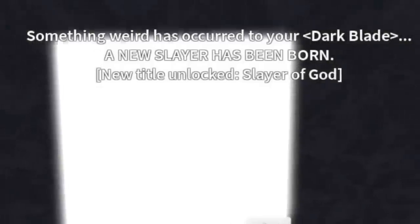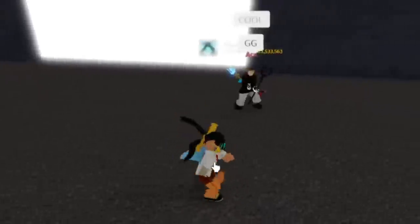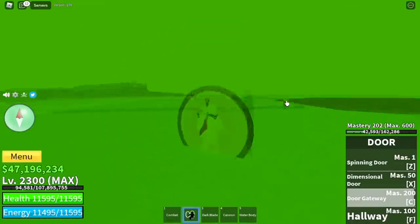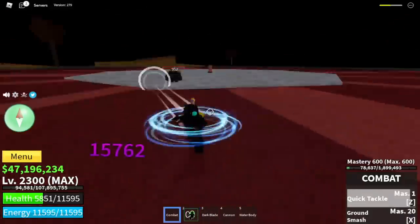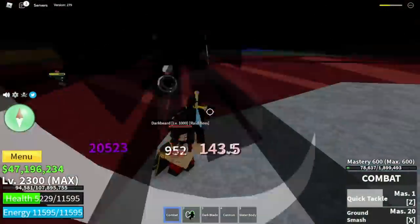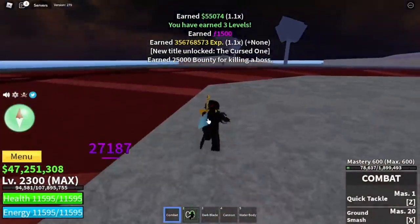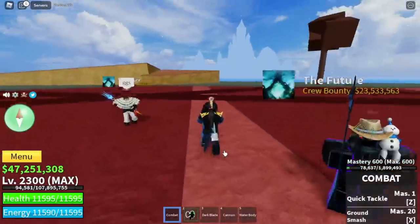That's it — we've unlocked the title Slayer of God. And according to some of the players, this is the hardest quest to do. What are the benefits? Check our Yoru — it is now covered in White Aura. Is there a damage buff? No, there is no damage buff. So it is just for bragging rights, if you may say. Before I end this video, we're just gonna defeat Darkbeard with combat and with some help of my friends. Shout out to Tom and Ace for helping me with this quest. To all the viewers, subscribers, and supporters — I really appreciate you all. This is GamerNom, and GamerNom out.